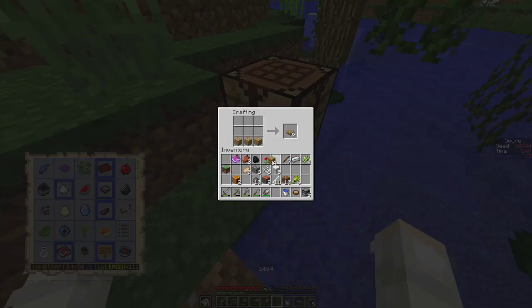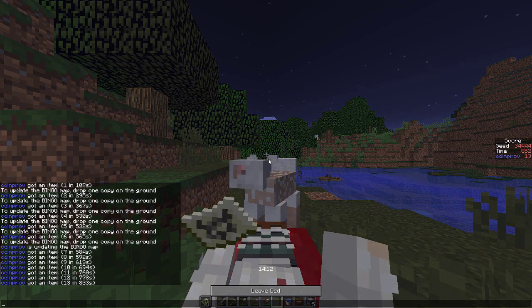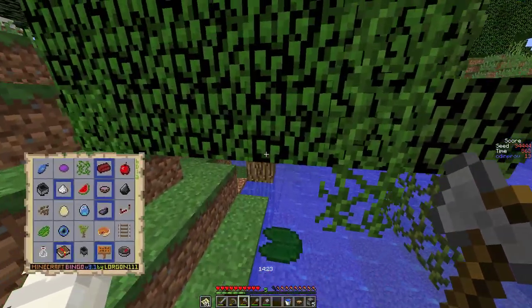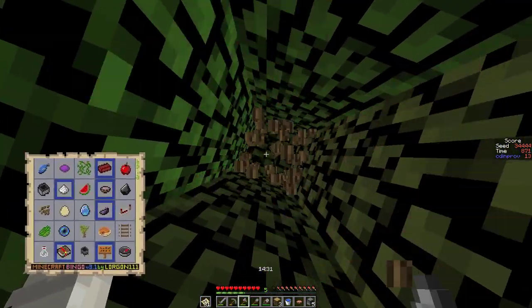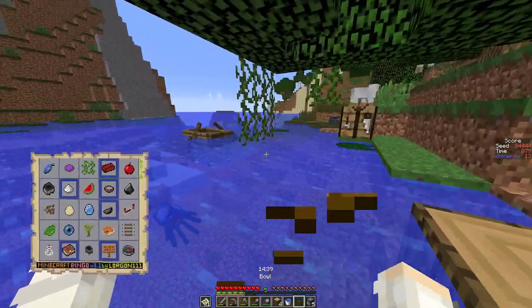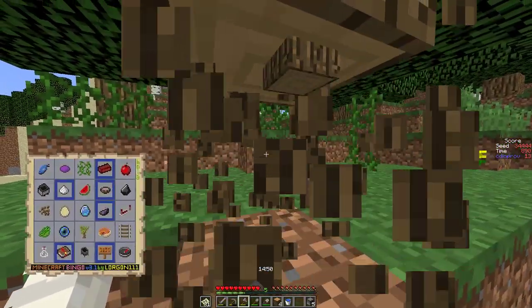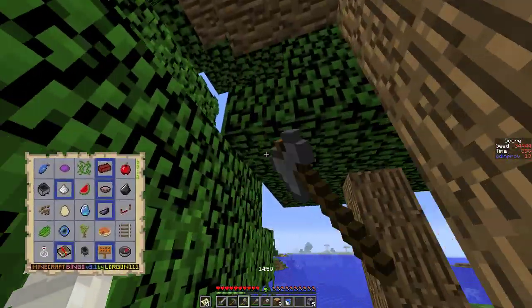I'm going to use the shear on the shearable. Where is the zombie? There he comes. We're going to run over here, put the bed down, sleep, and then when he hops out of the water he'll die. It's now daytime. Sounds like we're right above another dungeon. So we'll cut down that swamp tree — I think you are technically a swamp tree, so we'll cut you down too.